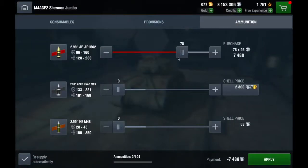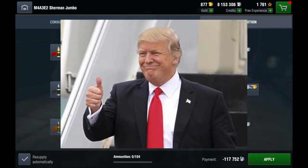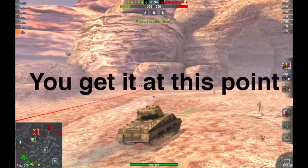To prepare the Jumbo, you load a lot of AP, some spall rounds to trigger unicums, and some HE to deal with paper panzers. For consumables you load a multi-purpose kit, a repair kit, and adrenaline.